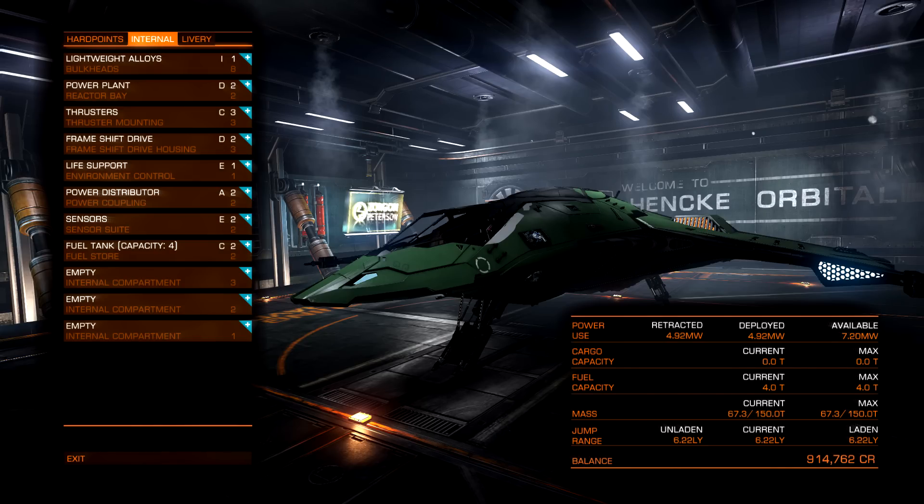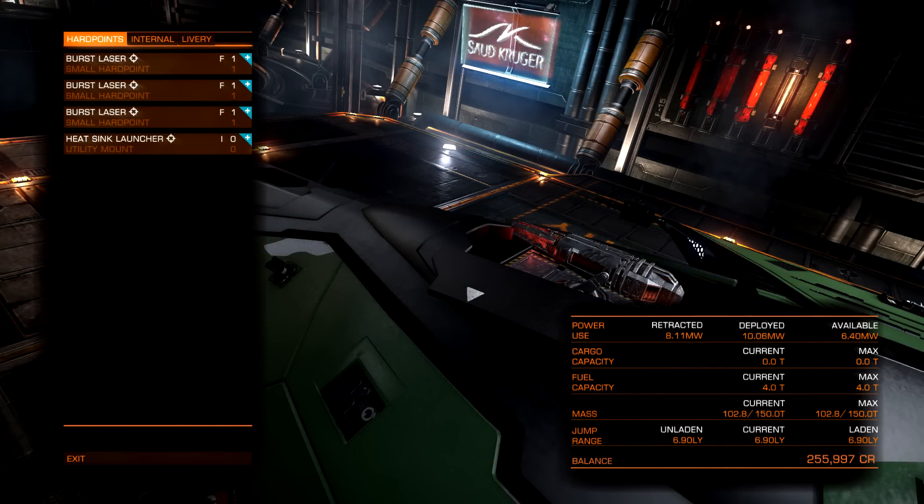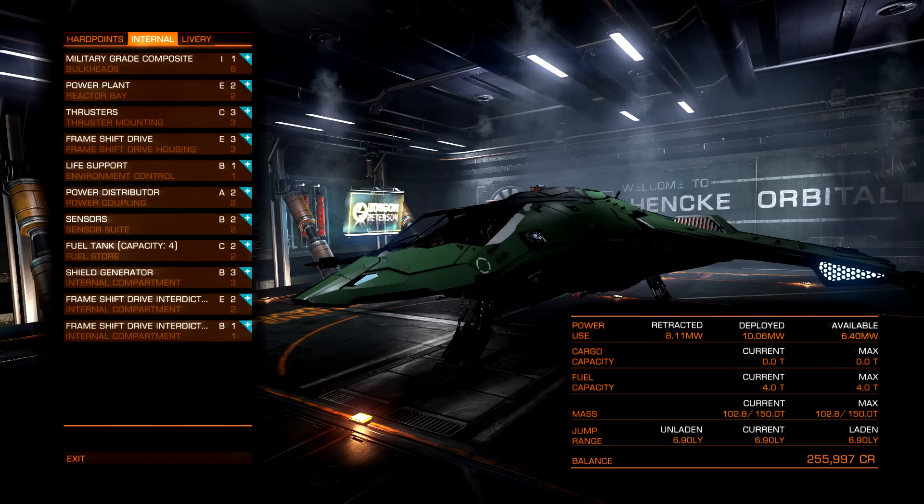The light Eagle is at 67.3 tons for the mass, with no hard points at all, and the internals have been changed quite a bit. The thrusters and power distributors will be staying the same on both versions. Going over to the heavy version, it's kitted out with three hard points all weighing two tons, plus a utility mount weighing 1.3 tons. With the internals swapped out for heavy versions - apart from thrusters and power distributors - it weighs 102.8 tons. That's over 33-34 tons of difference, which is really big considering the light version weighs 67 tons.